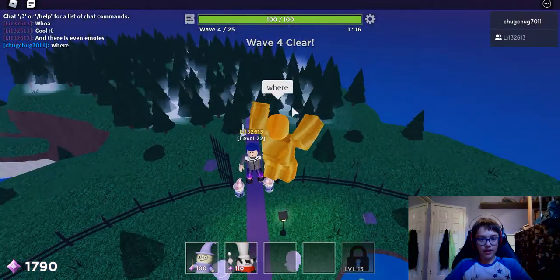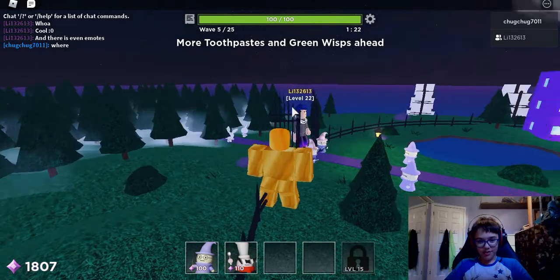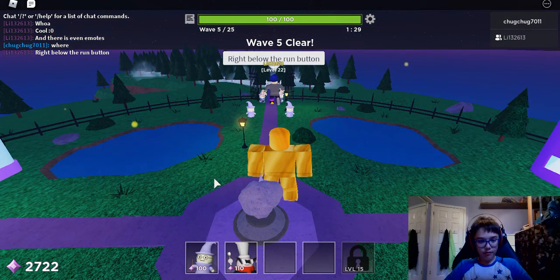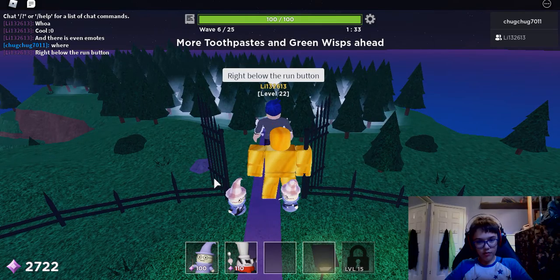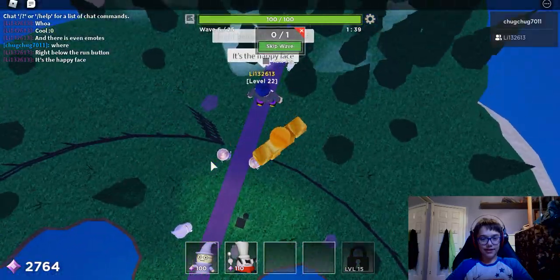Yeah, these monsters are really creative. One time I played a map and there were literally water droplets, which were actually fire slimes. More toothpastes and green wisp's head. Oh, so there are toothpastes — that wasn't just me imagining things. It was actually a toothpaste.